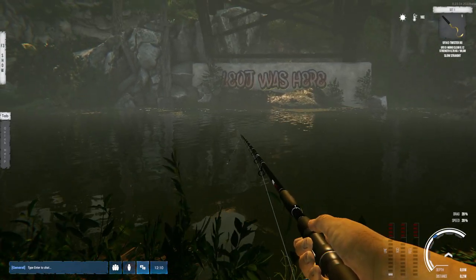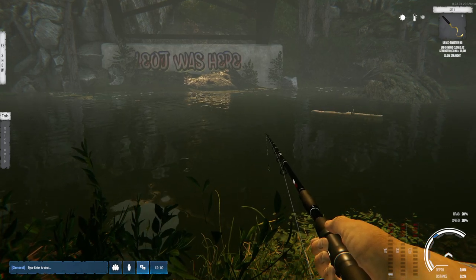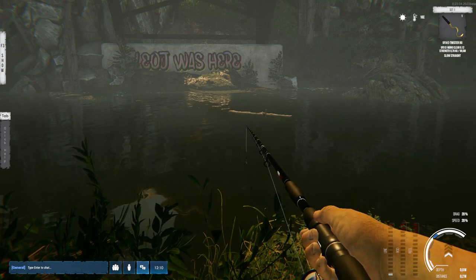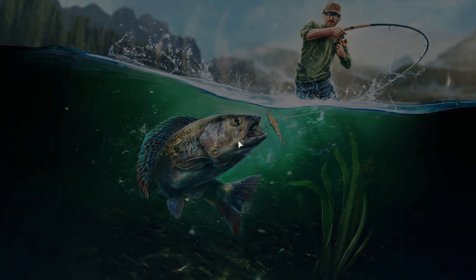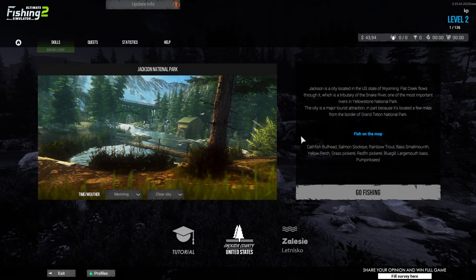Even in normal mode sometimes the fish goes away - you can reset that by exiting the location and going back in. I saw that morning with a clear sky in normal mode works really well. You can switch around the time and weather when you want to fish.